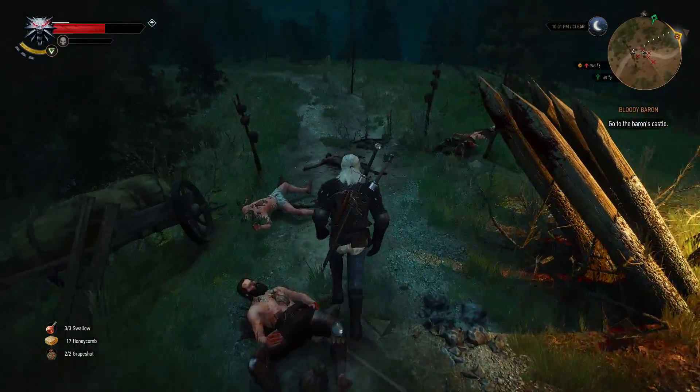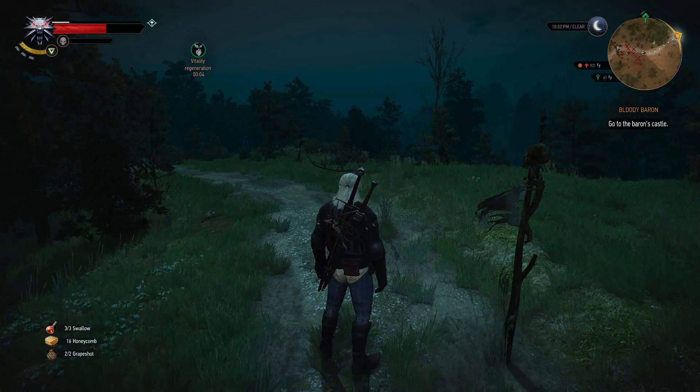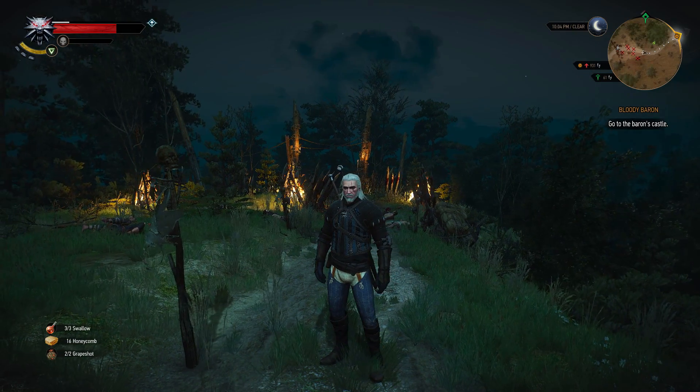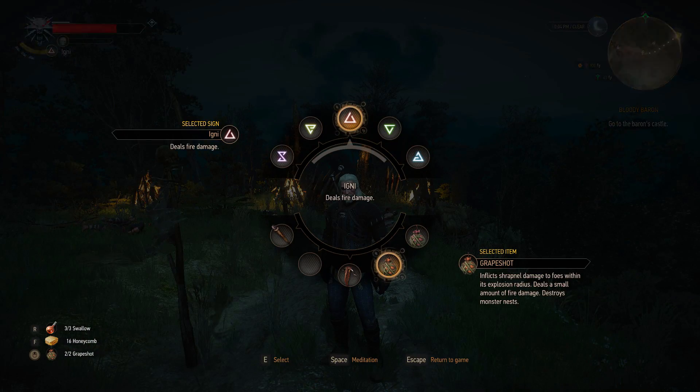This mod allows you to cast signs instantly — by pressing the button it will cast straight away without any delays. It works both for the normal signs as well as the advanced ones. If you hold the button down further it will cast the advanced sign straight away, so you don't have to select it first and then cast it — you do the whole thing in one go.